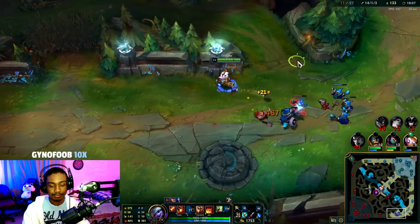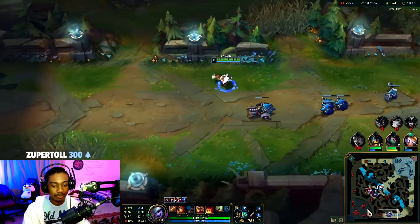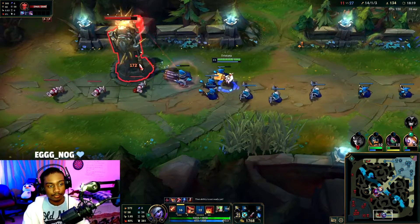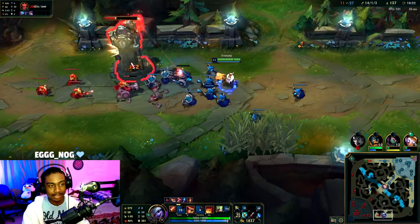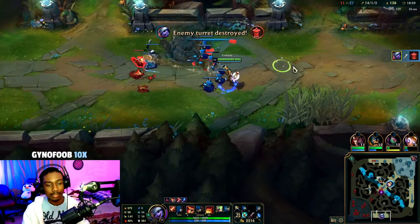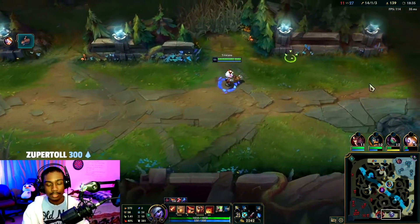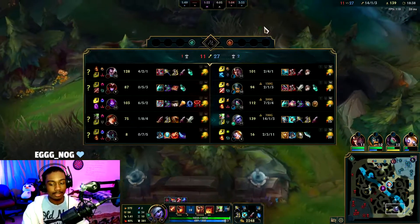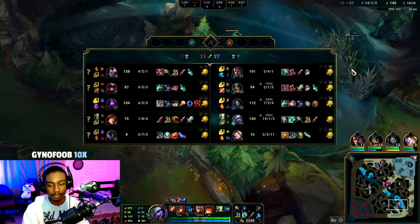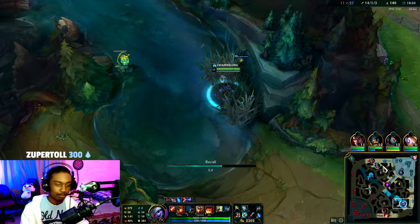I think we can take bot tower — no one's going to be here, Yasuo's top, Malzahar's mid. Back with hopefully enough for Infinity Edge after we clear one more wave. Tristana is one of the fastest tower takers in the game with your E-Q combo — take that solo and get the gold and XP. If Yasuo shows up, just walk toward the jungle — Yasuo has nothing to E on and his chase potential goes down the drain.